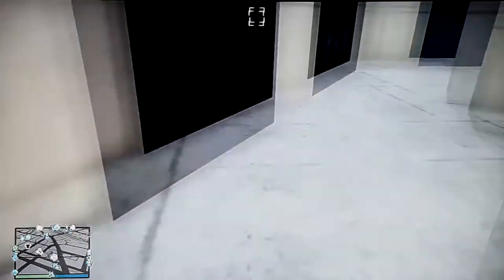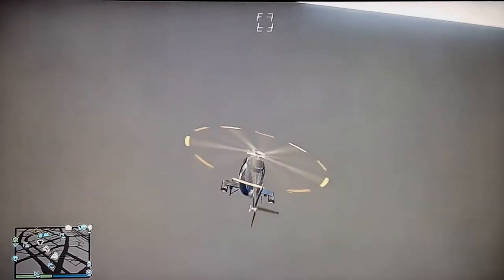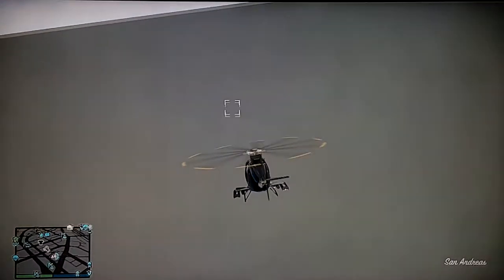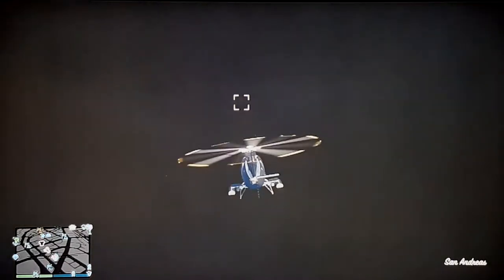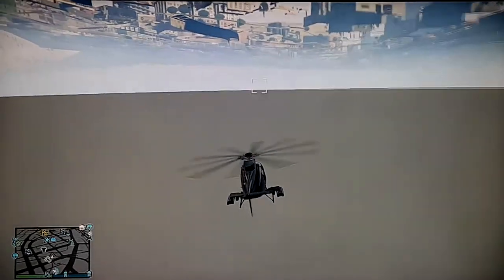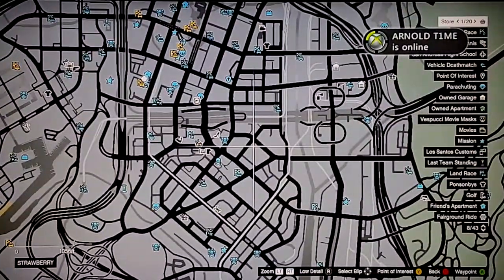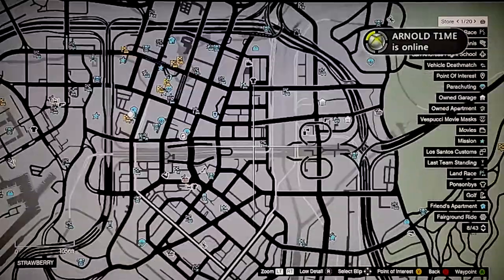Drop down through the building and voila — you're underneath the map. At this point, tell your friend to go to his garage if he's not there already. Once he gets there, he needs to stand in the middle of the garage facing the doors. Then you need to come to this location that I will mark out on the map.